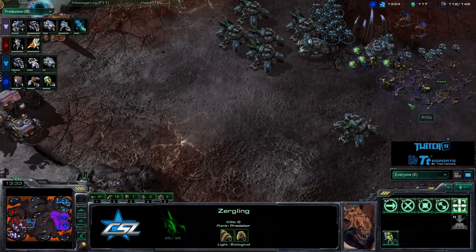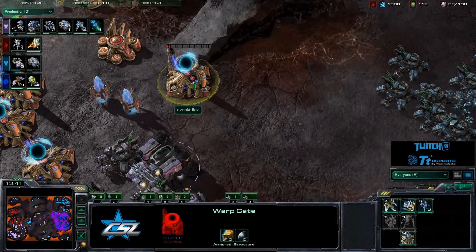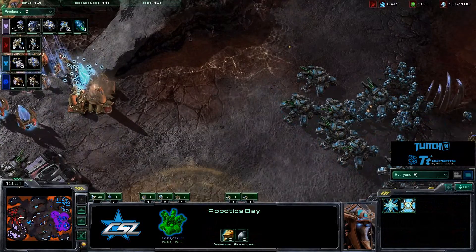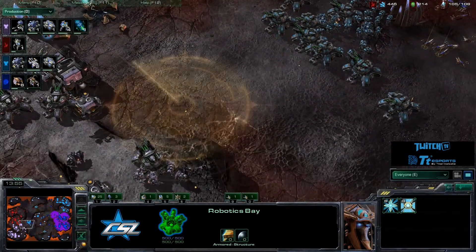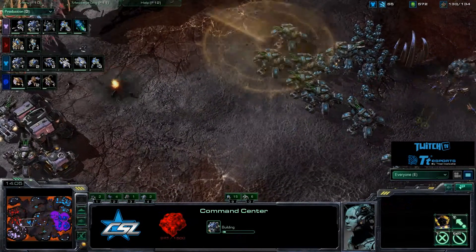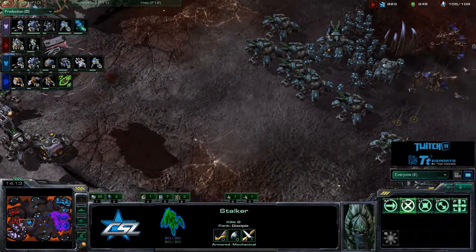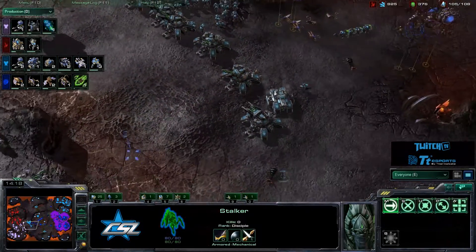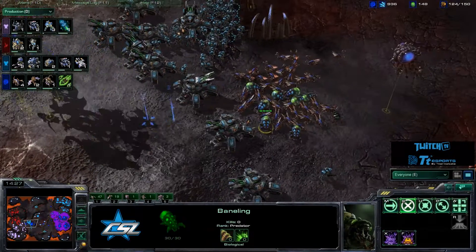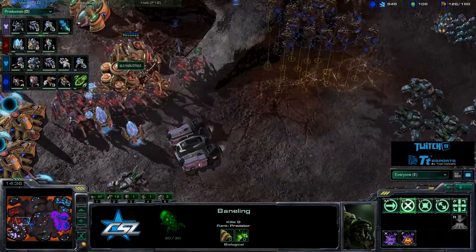Siren and Attila's supply counts are skyrocketing — they're at 126 and the UMCP team has Roar at 96 and Asian Skittles at 92. Asian Skittles is trying to get additional Colossi out, and the extended range upgrade just finished. The first gateway falls, and Siren boldly takes the center gold base — he's feeling very far ahead. It's going to be really difficult for the UMCP team to bust out of this contain. There are so many Siege Tanks, Marines, and even Banelings for ground support, though without Baneling speed yet.